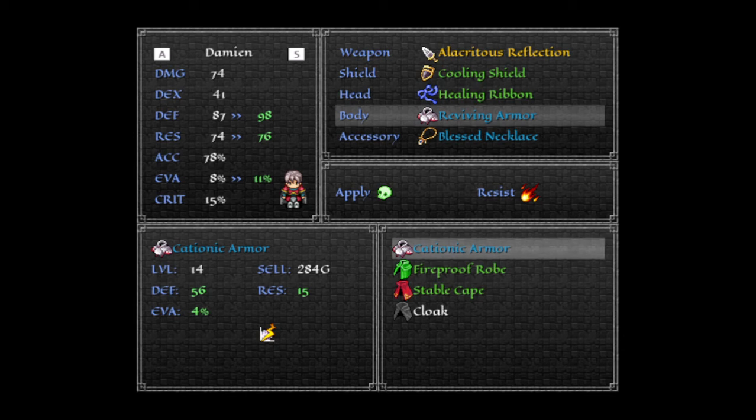The cape is determined by an arbitrary value, and what that value actually is, is the defense stat of that armor. The way it works is it takes the defense, divides it by six, and then takes whatever's the remainder. And the remainder is what determines that arbitrary value.